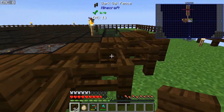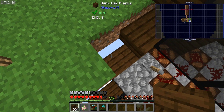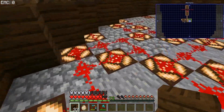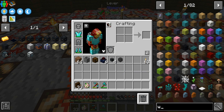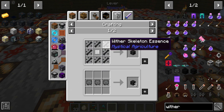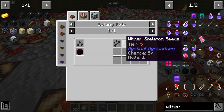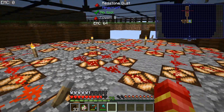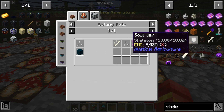We are in desperate need of wither skulls and weather skulls. I want to check if weather skulls are EMC-able - they are not. But we can make weather skull essence and weather skull seeds, same thing for scully bob seeds.